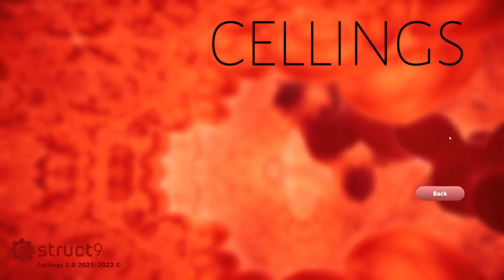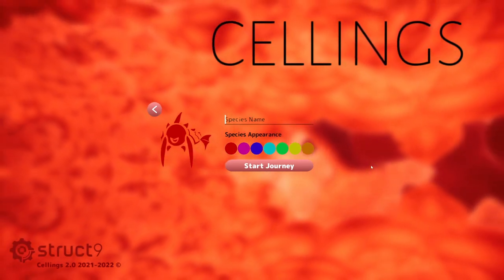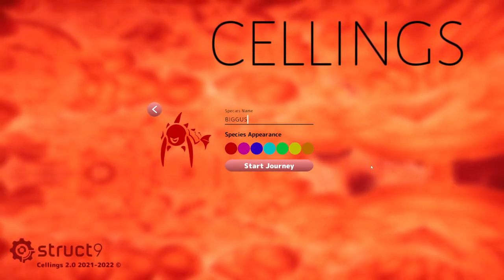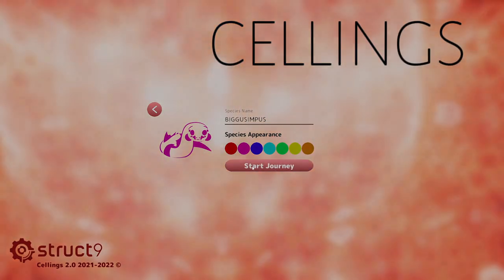Let's check out Sellings. This game, from a cursory glance, looked like Spore — but just the cell stage. Species name... 'Biggus Simpus.' Gotta do two G's. And I love purple. This game has a very zany look, like an art style I'm all for. I love that zany Saturday morning cartoon vibe.